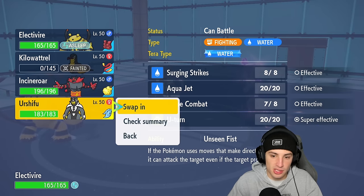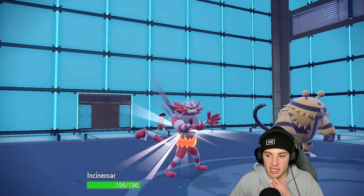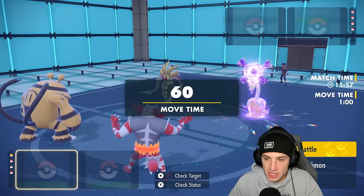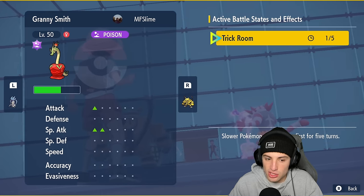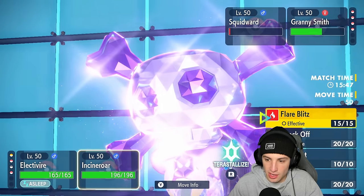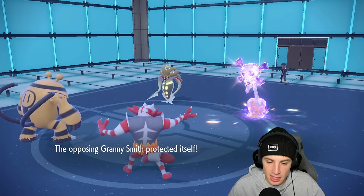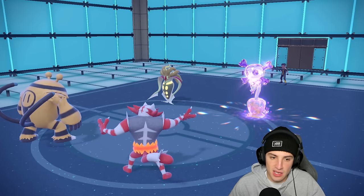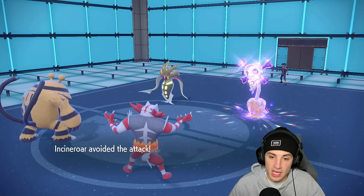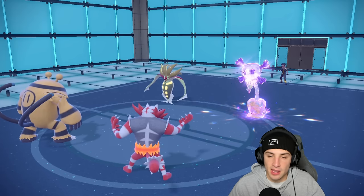I go into Incineroar to waste out the sleep turns and Trick Room turns at the same time. It's a tough matchup. Hydrapple has Contrary via Skill Swap and is plus two on Special Attack — absurd. Incineroar gets the Fake Out, forced to protect. Then they try to put my Incineroar to sleep. I dodge it — that's massive. Electivire wakes up, that's huge. Rock Slide needs to connect with the Malamar so we can really get cooking.